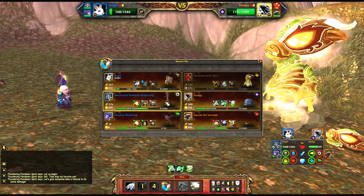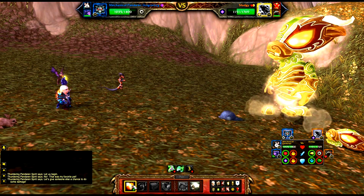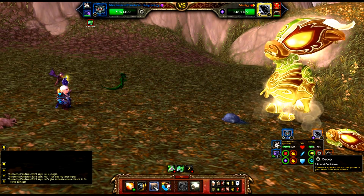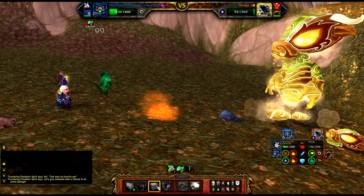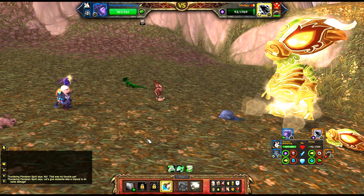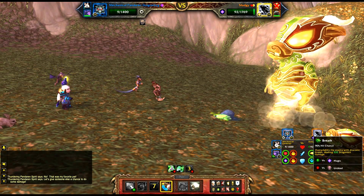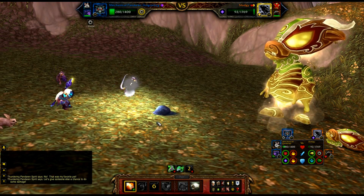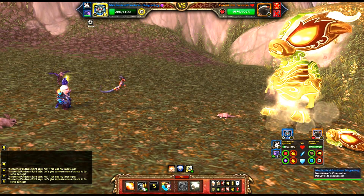I will swap him out for the dragonling. Do a round or two of breath, then throw up decoy. As soon as I put up my decoy is when I will swap in my level one pet, because they are totally protected. My dragonling will die and come back, and since my dragonling has a higher speed stat than Darnak, I'll be able to get off my bombing run.